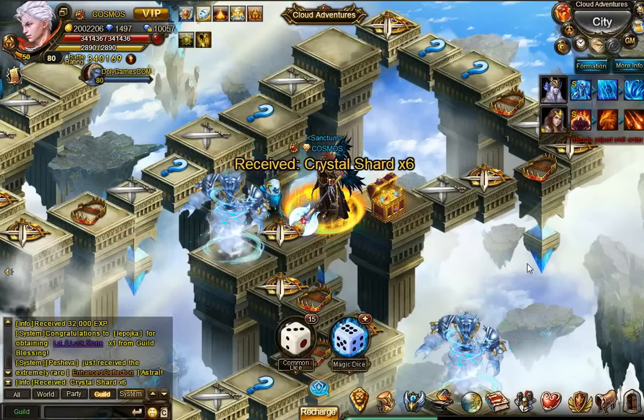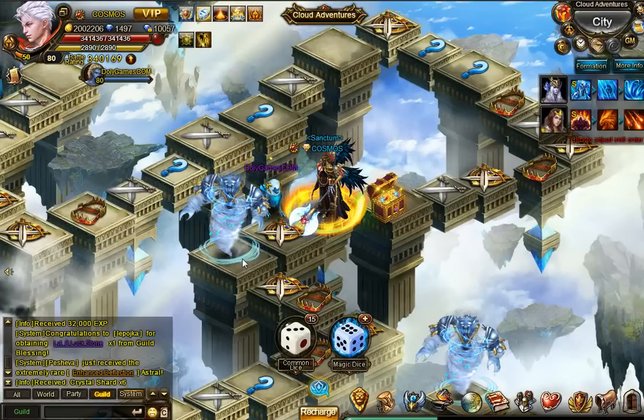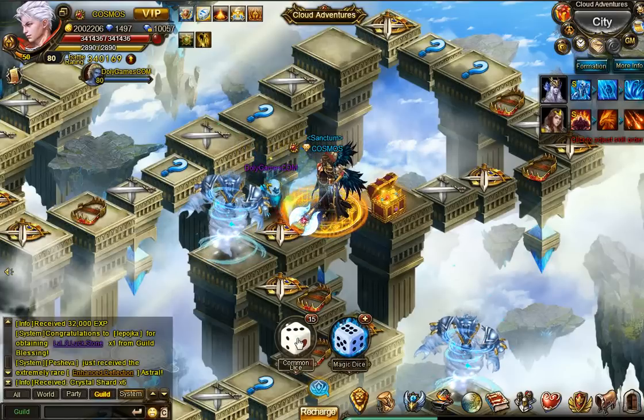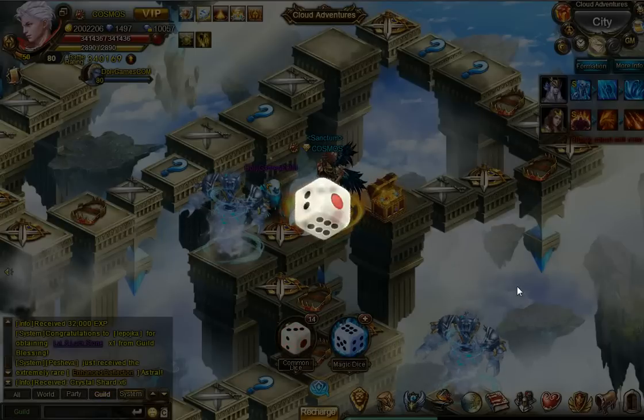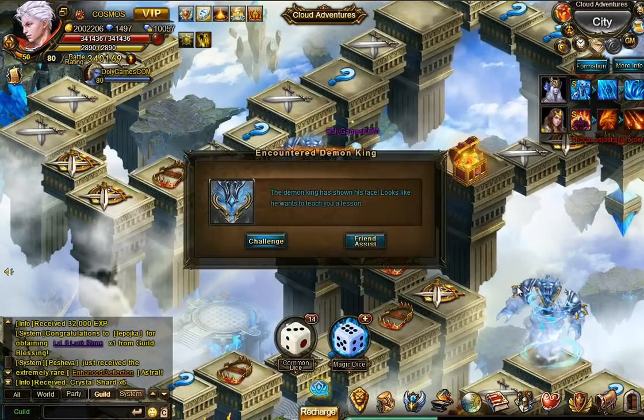Here I have a choice to continue with magic dice or to do one more common dice. So I'm going to do a common one just in case I get lucky to land on the boss. And it worked, which is awesome.